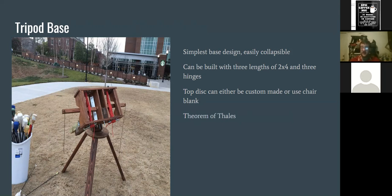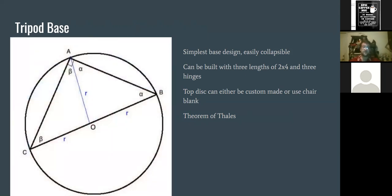Your disc can be something custom made — I currently use three plies of inch-thick hardwood board cut and rounded off. Originally I was using chair blanks from Lowe's for about ten dollars, which were good for about six to nine months before cracking — I'd carry two or three spares to events — but eventually I made something more durable. The advantage of chair blanks is they come already circular, so you can throw the part together in about five minutes. To find the center, use the Theorem of Thales: any right triangle inscribed on a circle has its hypotenuse as a diameter. Draw two right triangles with different hypotenuses on your disk, and where they intersect is the center. Takes about 30 seconds.